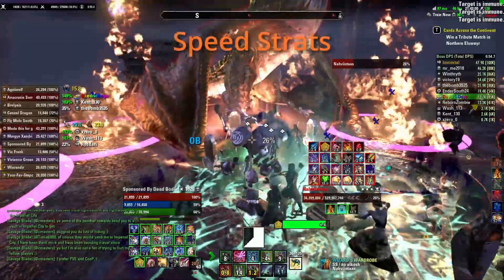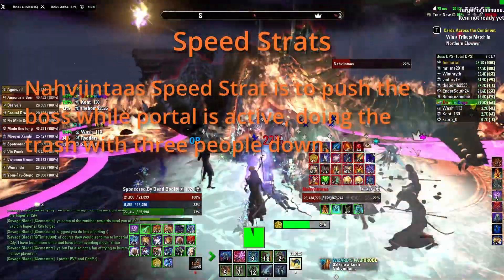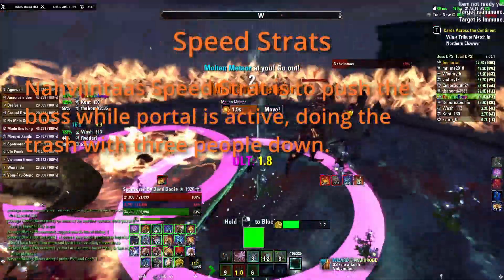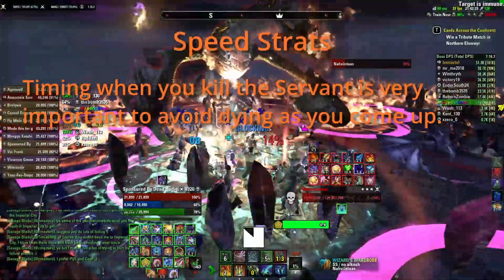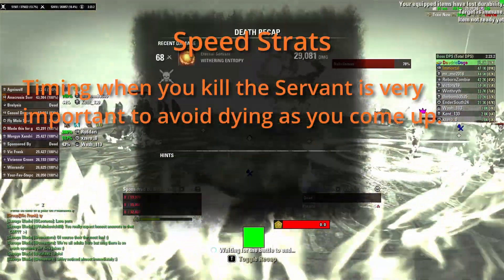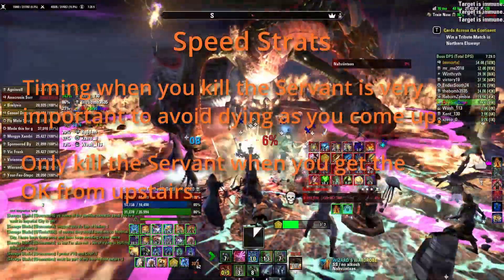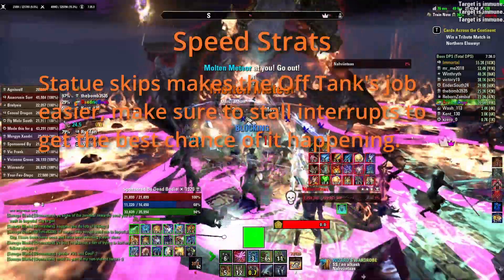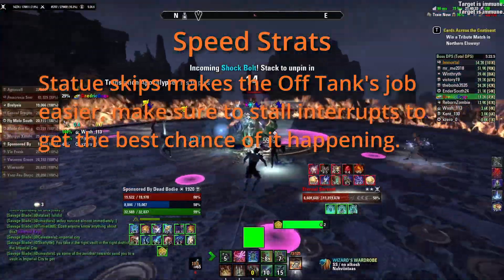Speed Strats. If you're just learning portals to get the hard mode clear, you can skip this section as it's not relevant to your goal. Noventus speed strats entails the upstairs crew pushing Noventus to fly while the portal is still happening, meaning upstairs will clear trash with three people down. You have to communicate with upstairs to make sure it's a good time to come up — depending on speed of downstairs, there can be situations where clearing portal at normal speed will spawn you in the middle of an arena-wide explosion and kill you. Once you get the Servant well into execute, it's a good idea to pull damage and wait for the okay from upstairs before finishing the portal. There are also statue skips to consider, but they're mostly out of your control — as long as you are stalling interrupts on Translation Apocalypse, you are doing all that you can.